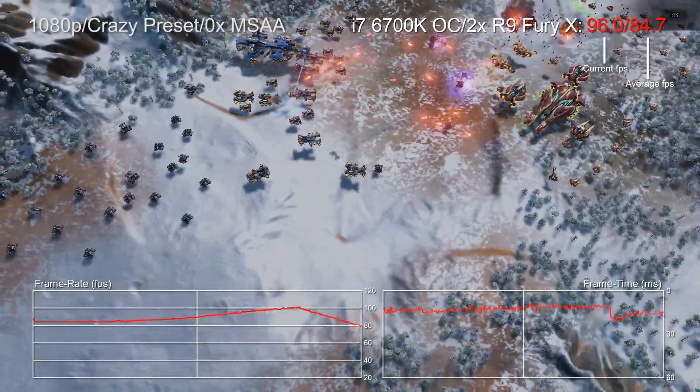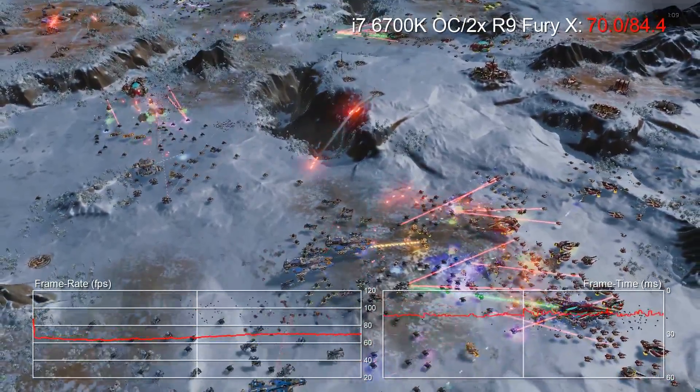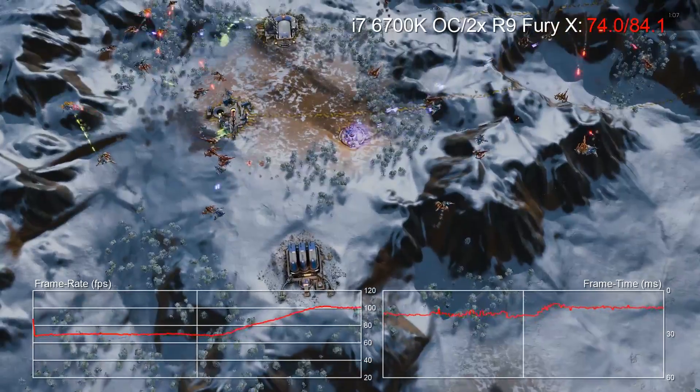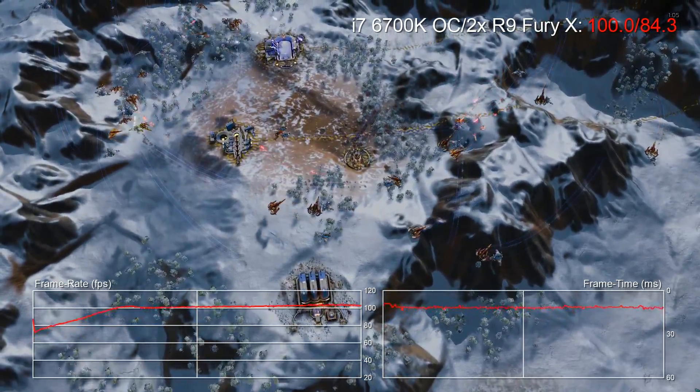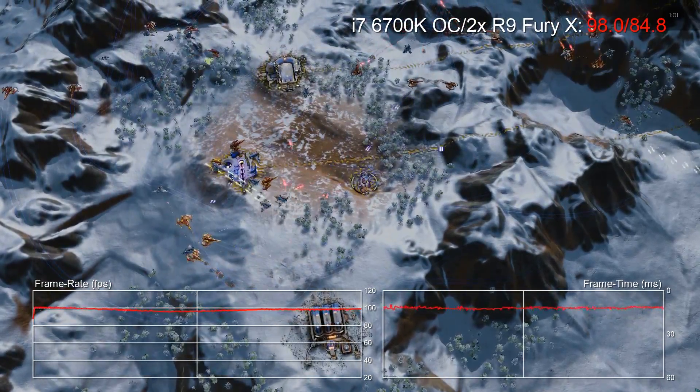We'll kick off with the most powerful combination we could muster: two AMD R9 Fury Xs running together in parallel. We get a 52 FPS minimum here but an 86 FPS average. Great stuff!